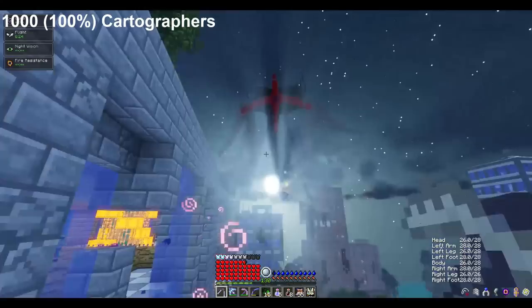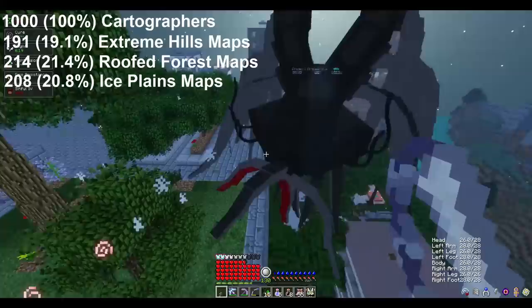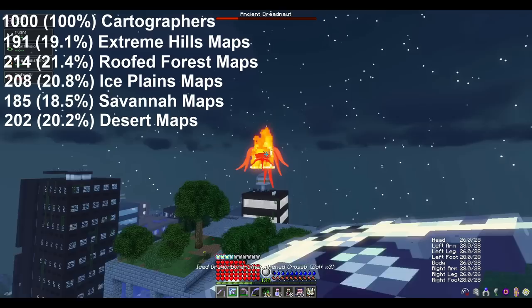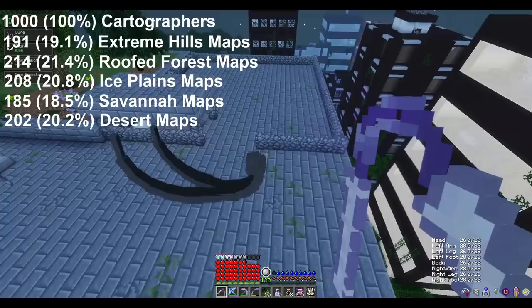After trading with 1,000 cartographers, I ended up with 191 extreme hills maps, 214 roofed forest maps, 208 ice plains maps, 185 savannah maps, and 202 desert maps. To me it is pretty clear that each of these five maps has about an equal chance of appearing in the trade at around 20% each.